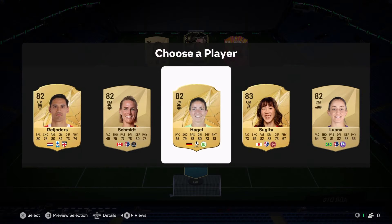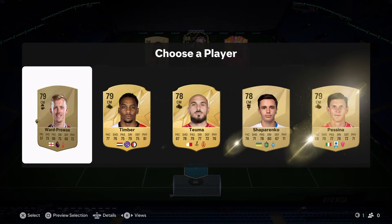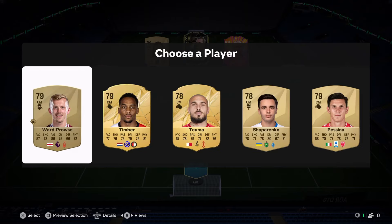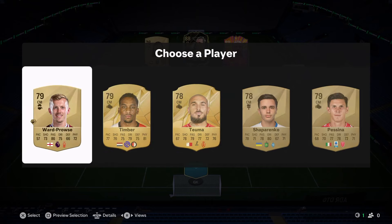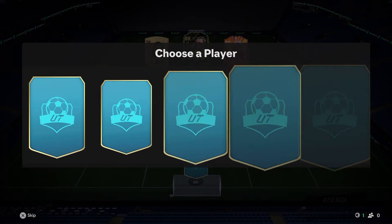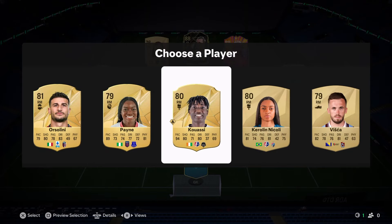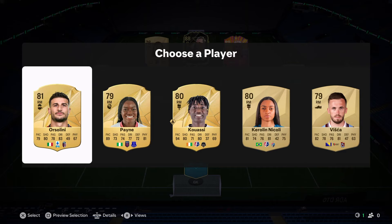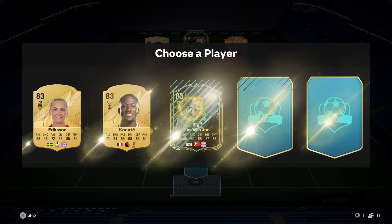Second center mid isn't so great — we get Durian Timber or Ward-Prowse. I'm going to go with Ward-Prowse. Right mid is going to be a bit difficult for chemistry. Salini is the highest rated so I think we'll just take him, and hopefully we can get some big center backs that will also help out with chemistry.